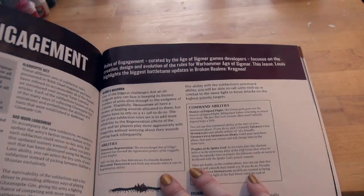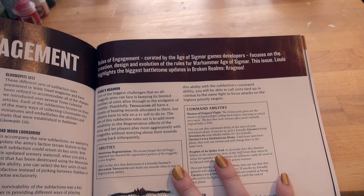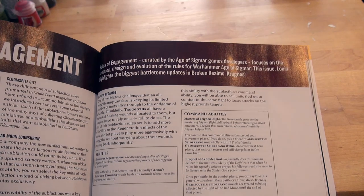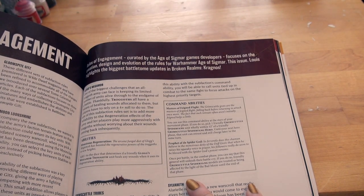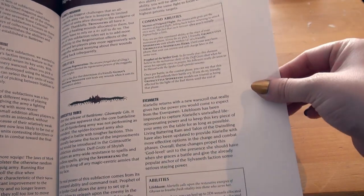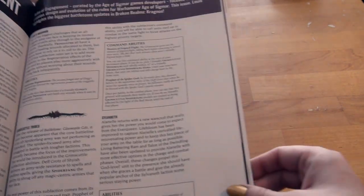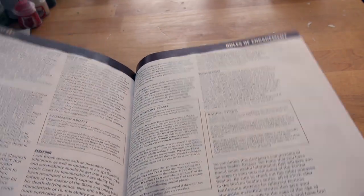Rules of Engagement, created by the Age of Sigmar games developers, focuses on the creation, design and evolution of the rules for Warhammer Age of Sigmar. This issue Lewis highlights the biggest battle tome updates in Broken Realms: Kragnos. I particularly very much enjoyed the Broken Realms Kragnos book — games workshop gave me hints that maybe a return to Gloomspite Gitz perhaps. Bad Moon Shrine, the Jaws of Morgue, Glog's Meganov, Grim Scuttle Tribes, the Sylvaneth, and Kragnos. The Sylvaneth's new flute player is in there. Knights of Sylvaneth, Seraphon, Cities of Sigmar, Beasts of Chaos — lots of information.